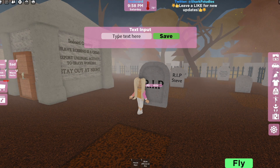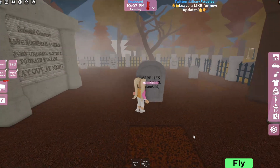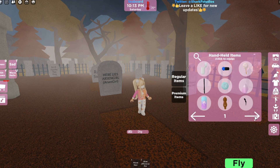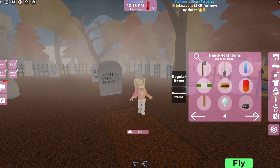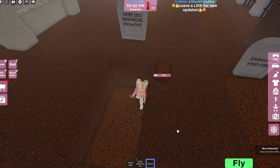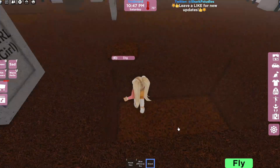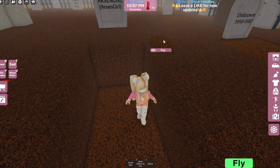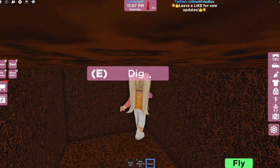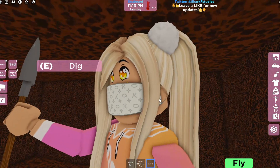Right here — 'Here lies Arson Girl.' I now have my own grave, and I'm going to dig it up. First I have to grab the shovel, then I'll use it to dig. As you can see, I dug a grave. If you click on this little piece of dirt you can put it back — there we go, I just buried myself in this grave. I'm buried alive! Help! You can get out though, it's really easy, you just dig again.